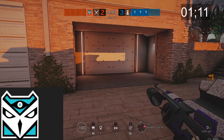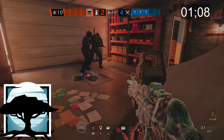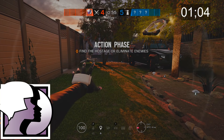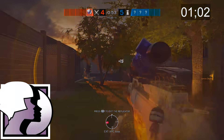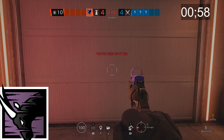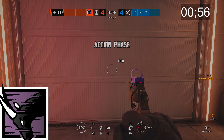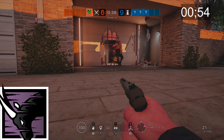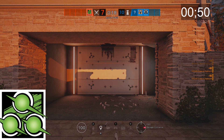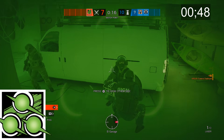Kali is the operator you use if Thatcher is banned and you need to get rid of gadgets. Aruni's operator ability is to make attackers walk all slow-like. Iana is a glorified drone that can basically make a clone of herself. Ace is the product of what happens if Thermite and Hibana had a kid. Oryx is absolutely without a doubt the Kool-Aid man of Rainbow Six — oh yeah! Zero is the botched version of Sam Fisher that Ubisoft decided to put into the game, and he shoots cameras into walls.